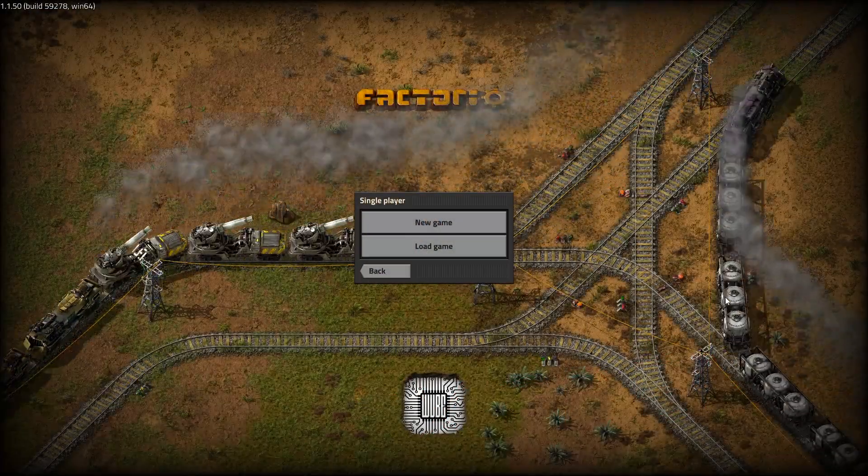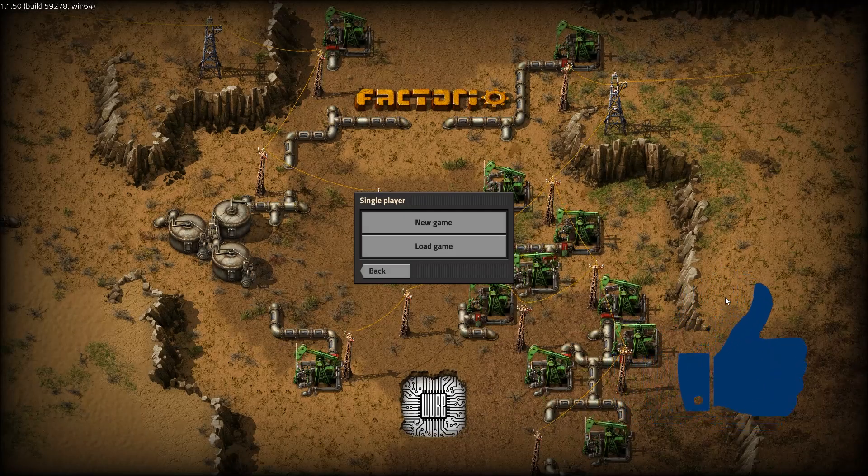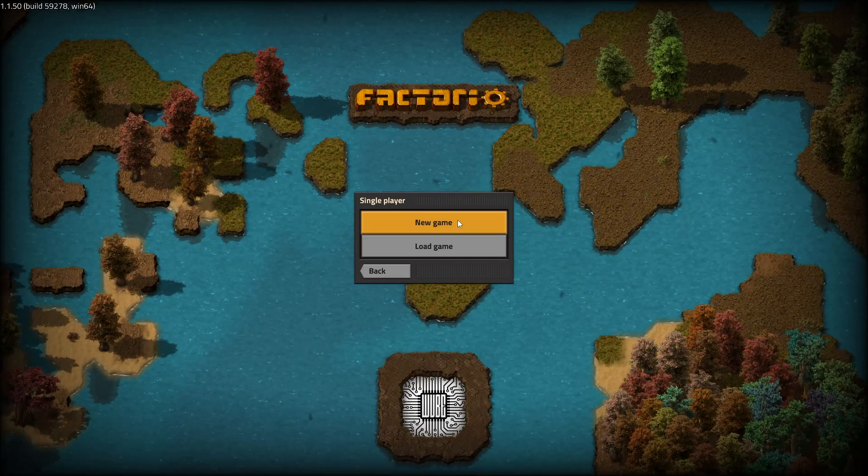Welcome back everybody, it's Ray Coffins here again. Today we're actually going to be doing the pre-episode for the new series — just a quick introduction, going to show you the map seed and some details so that we can skip that in the beginning of the first episode. It's going to be a fun series, I think.